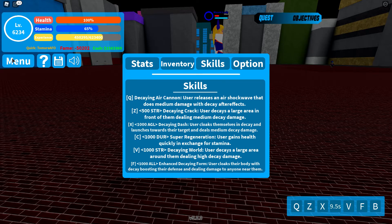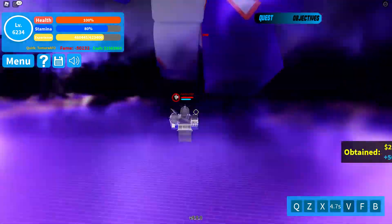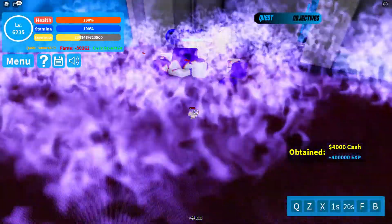Next is the V move — Decaying Water. It's a big area effect around you. It looks really nice and anybody inside it takes a lot of damage. See ya, Mount Lady.